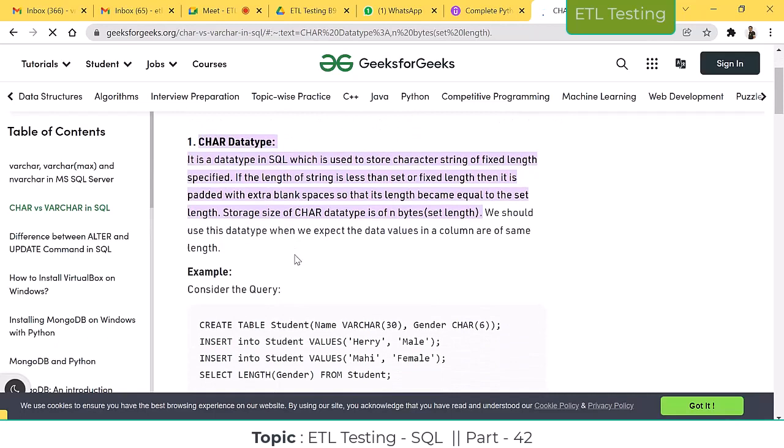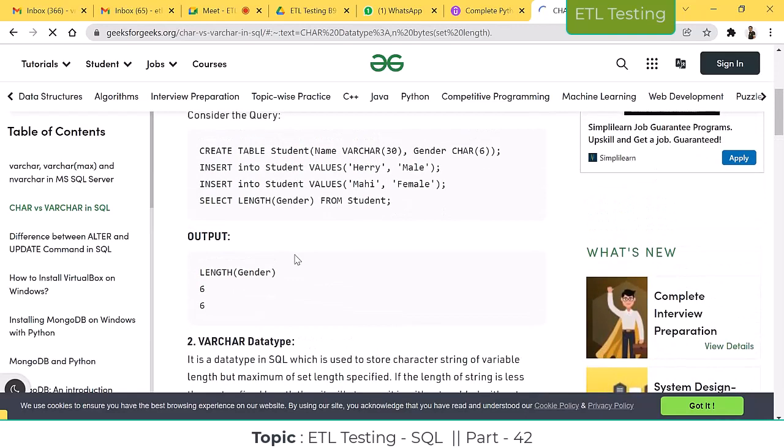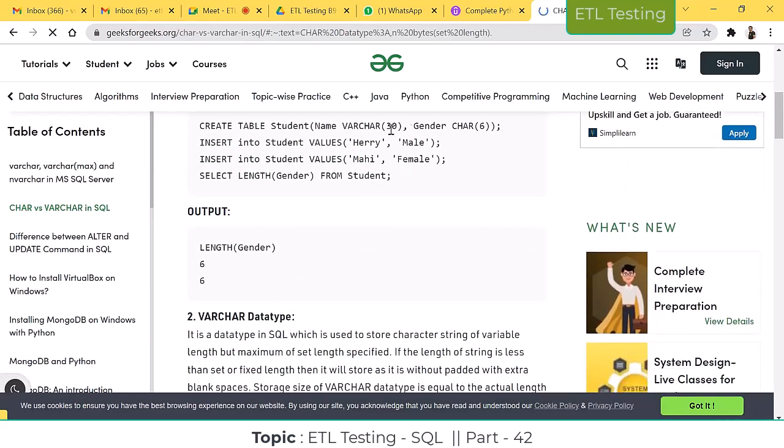Most of the time, CHAR and VARCHAR will behave the same. For example, 'male' is VARCHAR, 'teacher' is VARCHAR(6). 'Mahi' is female, so total six characters are there. For the gender column, by default it's showing six. You can see the length of the gender — two records are there, but it takes the maximum length. 'MALE' is four characters, 'FEMALE' is six characters — for both records it shows six.